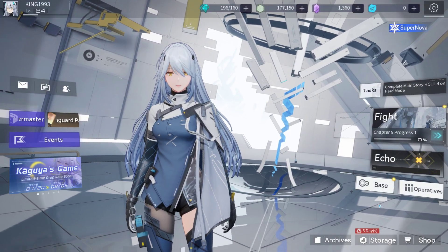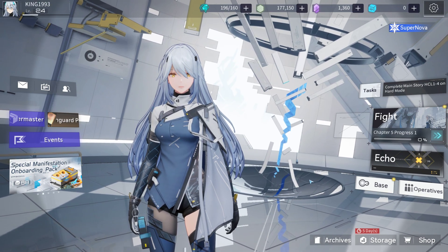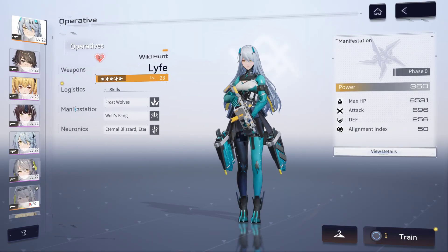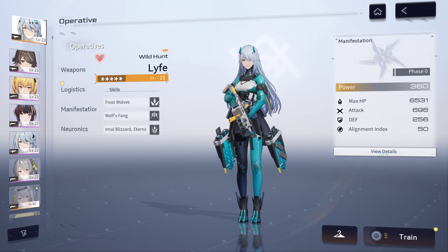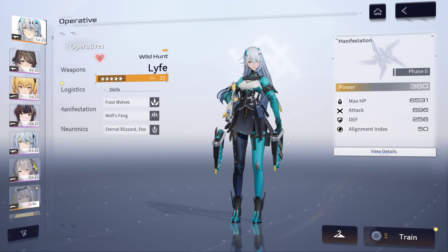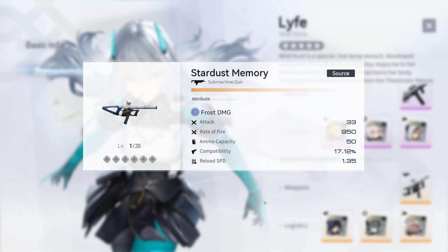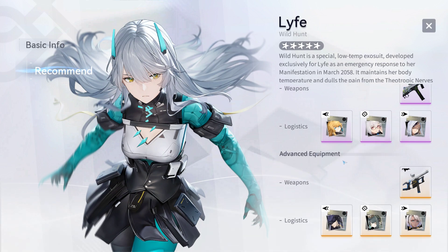To recap, I've covered weapon color type, weapon star type, and weapon category type. The last thing to understand is that each character has their own weapon recommendation. Click on any character, click 'view details,' then click 'recommendation.' You will see the recommended weapons for that character. Ignore the compatibility rating for now — compatibility is not the main factor in weapon selection; what matters is what is listed in the recommendation section.